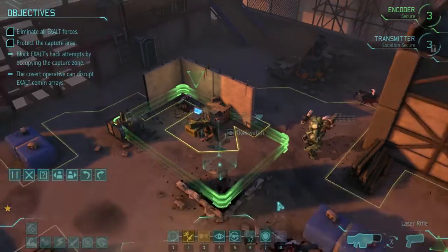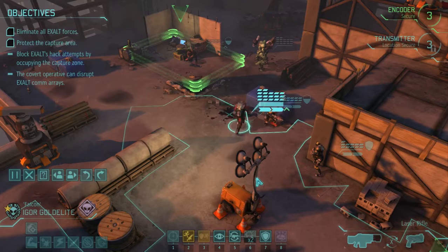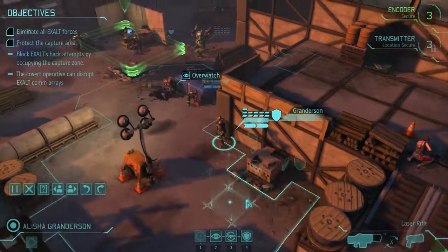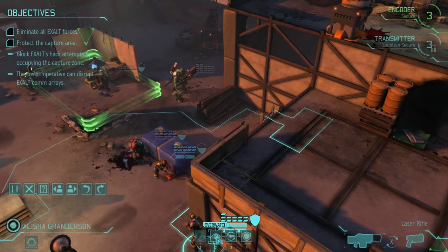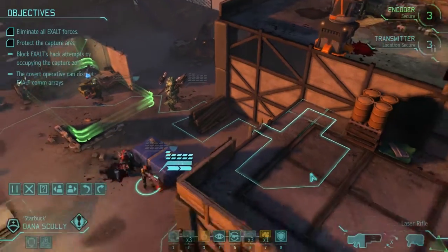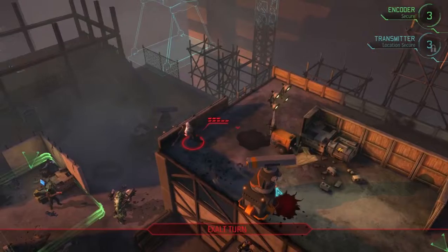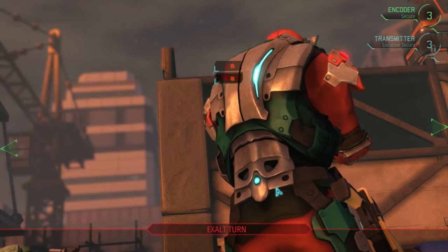I don't have to hack it. Let's see — eliminate all Exalt forces and protect the capture area. Oh, I just have to protect it. Fine. Let's have everyone take decent positions and just get ready for guys to drop in. This guy never stood a chance against the firing squad.